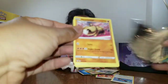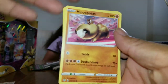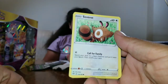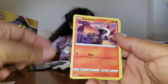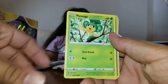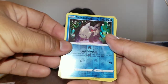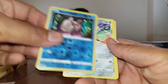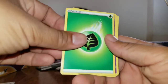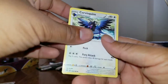Starting off with a green code card — let's see if that means it's a good thing. We got a Centiskorch, a Larvesta, a Morelull, a Pansage, a Relicanth, a reverse holo, and an Escavalier non-holo. I was going to say Battle Styles was the best for me — and you're talking trash about it!